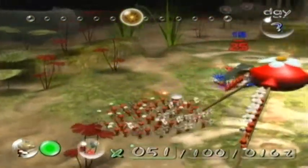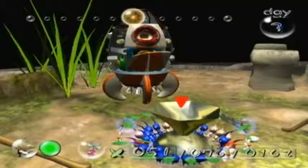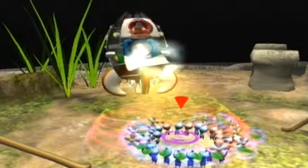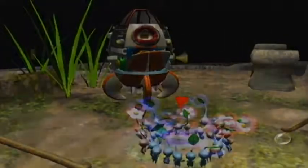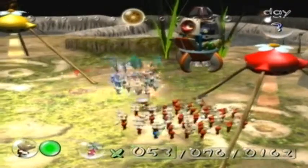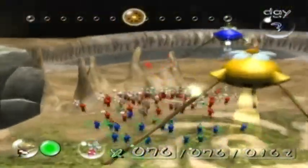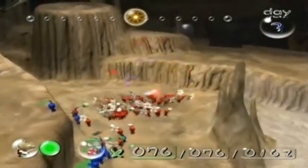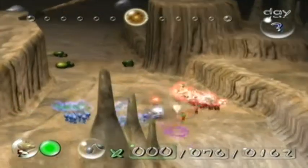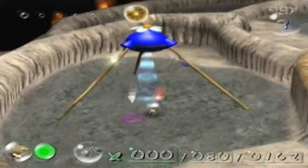I believe at this point I have exactly 100 red Pikmin, which is kind of funny. I got 4 for the Shear Wig and 3 for the Breadbug, and I had 93 going into this day — that's just kind of funny to me. Now just barely past the halfway point of the day, I have 5 ship pieces, so that's pretty great. That's why I really like this area — there's just so much you can do right off the bat. But the rest of the day is going to be a little more tame than that.